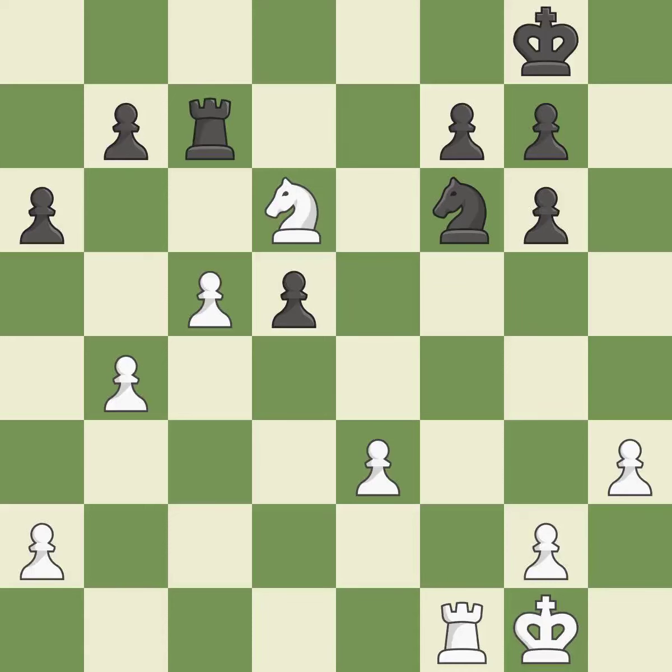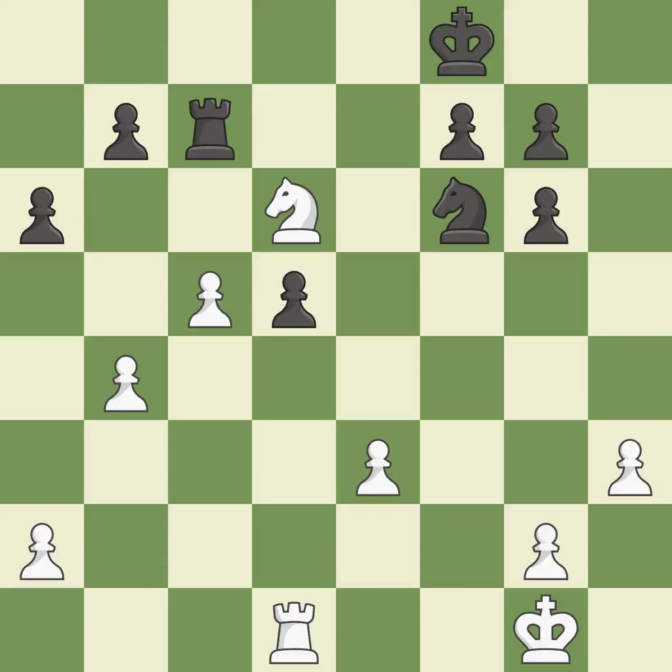This defends the attacked pawn. This misses a chance to move the king out of the rear rank and activate it — it is incorrect. The best choice is this one. By moving it from the back rank, this activates the king in the endgame.